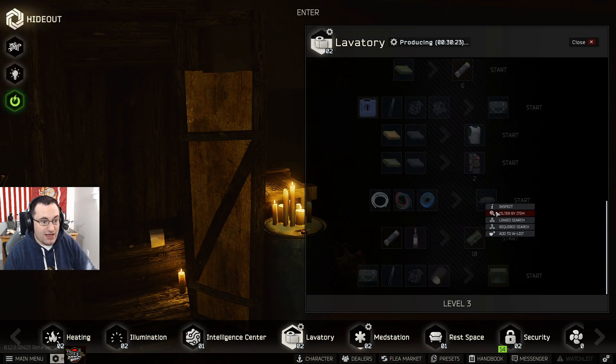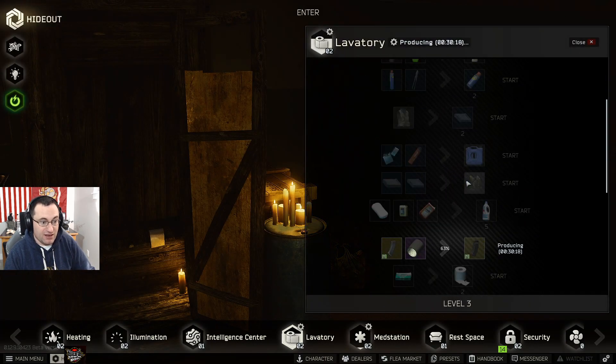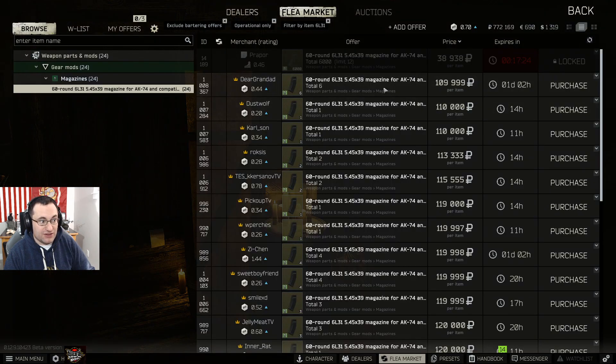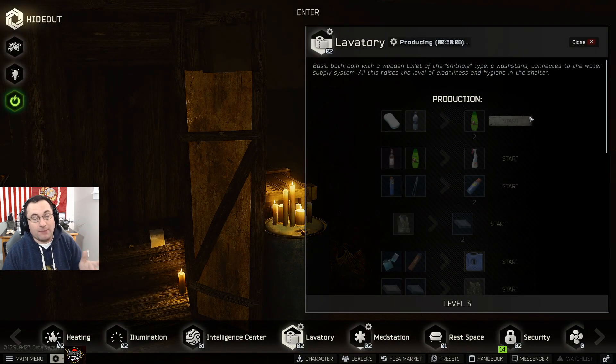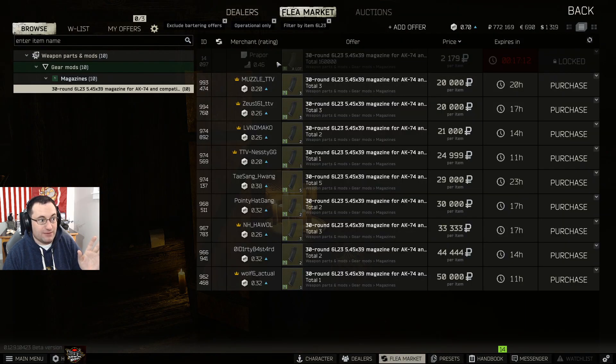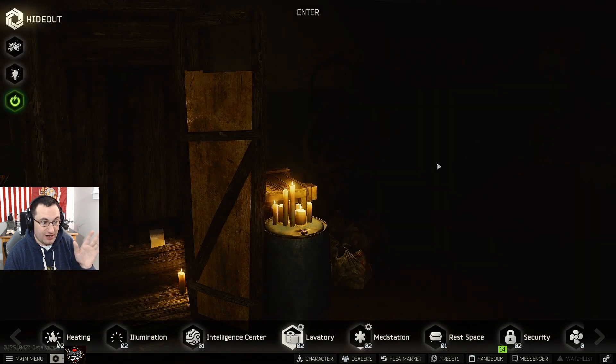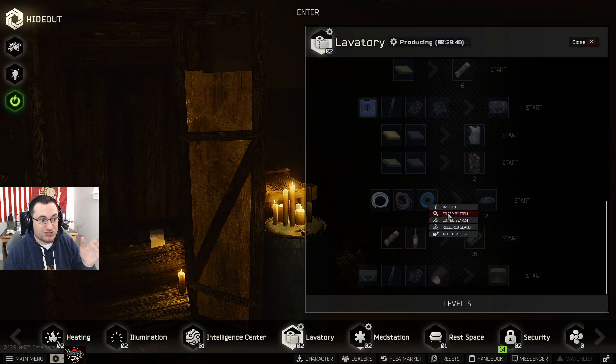Getting to laboratory level two is huge because you can make hoses, and hoses right now are selling for 130 to 140k — that's a really good way to make bank. Also, these 60-round black mags are going to be worth a ton because you need them for a couple of tasks. You can buy them from Prapor at level two or find them in raid — they're just the regular black mags you find on AKs. Make sure you're selling or keeping these because they're worth a fortune right now.